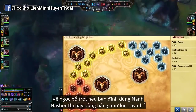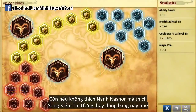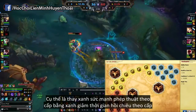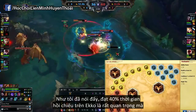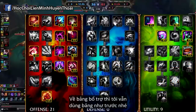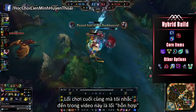For the runes, if you opt for Nashor's Tooth, go for the same page as mentioned earlier. But if you prefer Lich Bane, go for this page instead, where instead of AP per level Blues you have CDR per level Blues — because getting 40% CDR on Echo is just too important. For the Mastery page, I still use the exact same one.